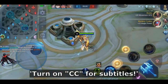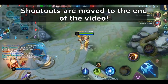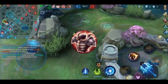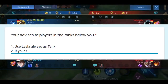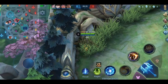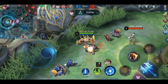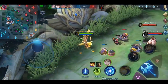Hello my friends, welcome to the thirteenth episode of the item guide series. Today we will talk about four defensive items: Cursed Helmet, Guardian Helmet, Antique Coraz, and Brute Force Breastplate. The voiceover quality may be a little bit worse than usual because I'm preparing many things right now, including changing my room where I'm recording, so it may sound a little echoey. Anyway, let's jump right into today's topic.